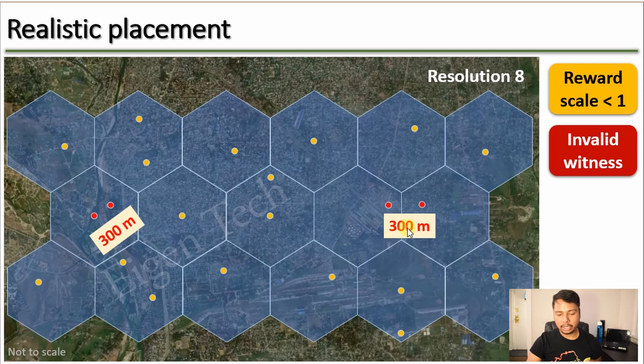This 300 meter figure is not an exact number — it actually depends on factors called RSSI and SNR: received signal strength indicator and signal-to-noise ratio. What I have observed is that even with a separation of 350 meters, you often get invalid witnesses. I would suggest keeping the separation at least larger than 350 meters, and it will be even better if you can keep them more than 400 meters apart.